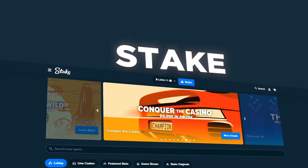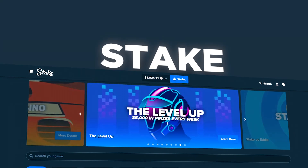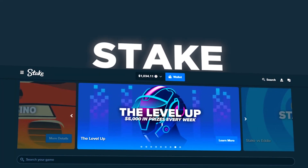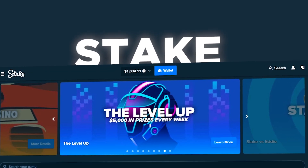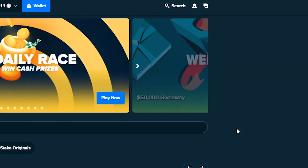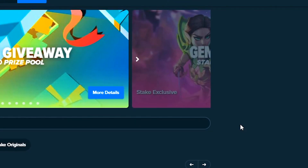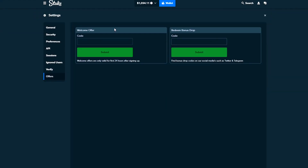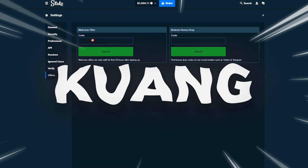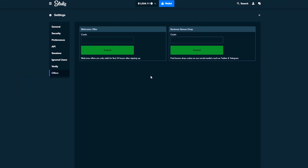Welcome back to another video. Today we're back on Stake with a balance of $1034 — this is all my own funds. We're gonna be playing on the slot that everyone's been hitting big on: Wanted Dead or Wild. Before we get into that, if you guys want to join the site and get seven dollars free for seven days, or access to their VIP reward system, go to settings, go to offers, and type in 'kwan' — K-U-N-G.